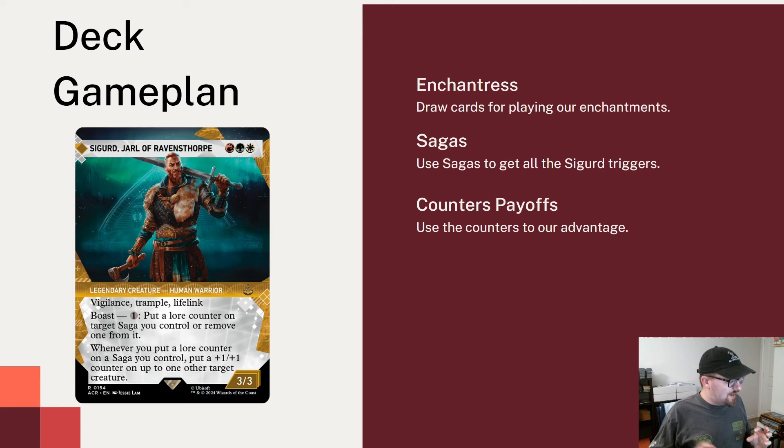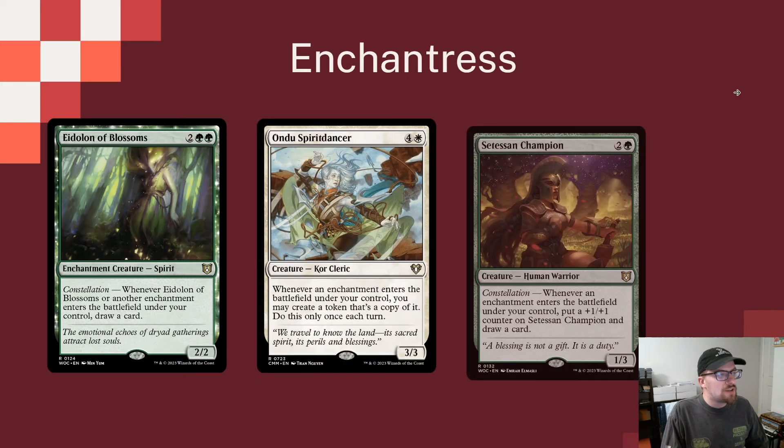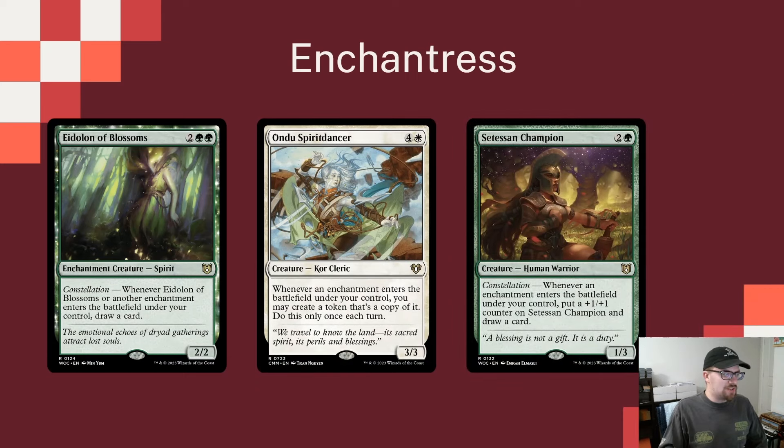So we're kind of marrying this Saga deck with a +1/+1 counters deck, and I think it's kind of fun. We're going to play some classic Enchantress-type stuff. Eidolon of Blossoms and Sythis Harvest's Hand are Enchantress staples. Eidolon of Blossoms draws a card whenever it or another enchantment ETBs under your control, and Sythis gets a +1/+1 counter and draws you a card whenever an enchantment ETBs under your control.